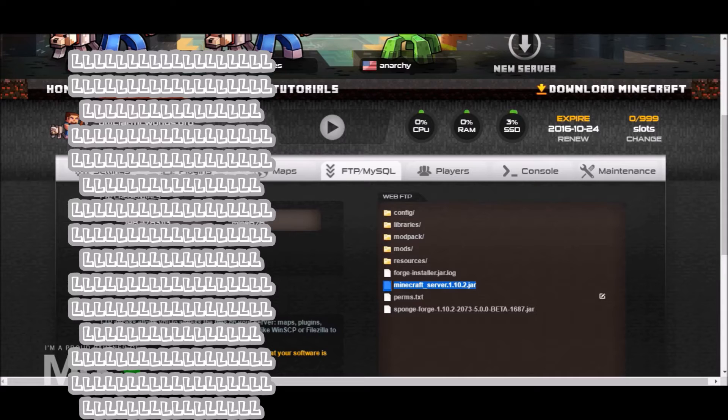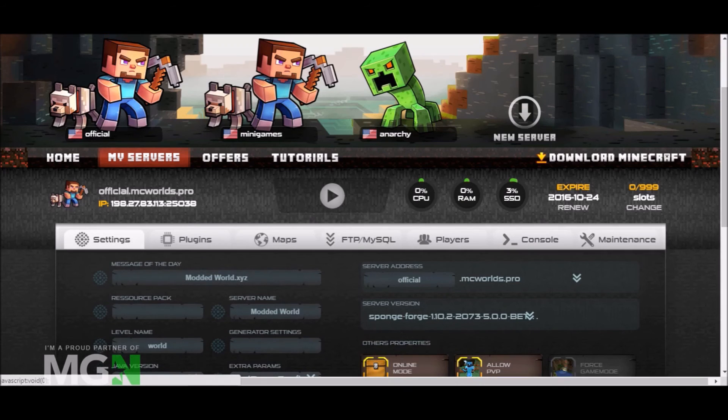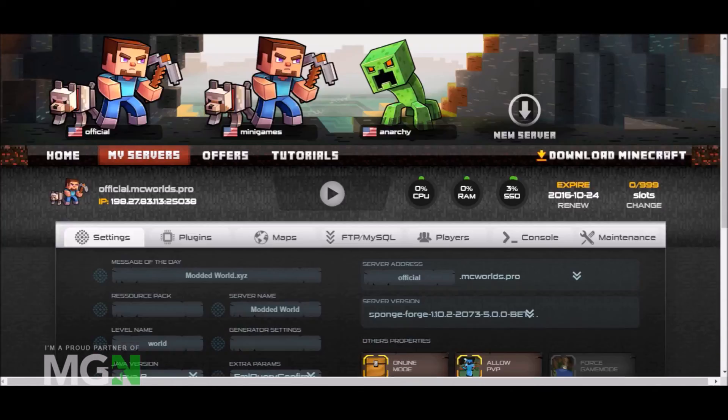That's how to install a modded jar or modpack onto a Minecraft Worlds server. If this tutorial helped you please like and subscribe. If you want me to cover anything else, let me know in the comments and leave feedback as well.